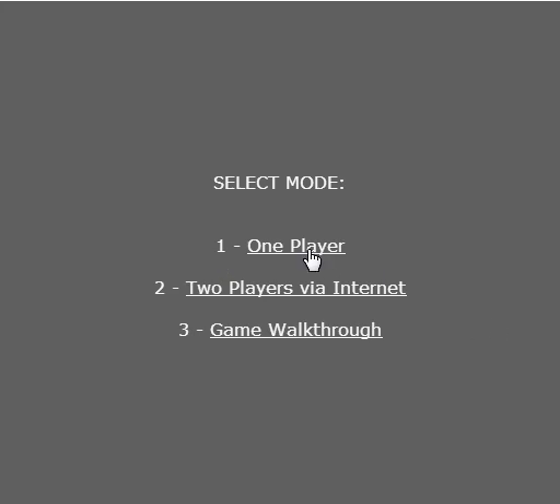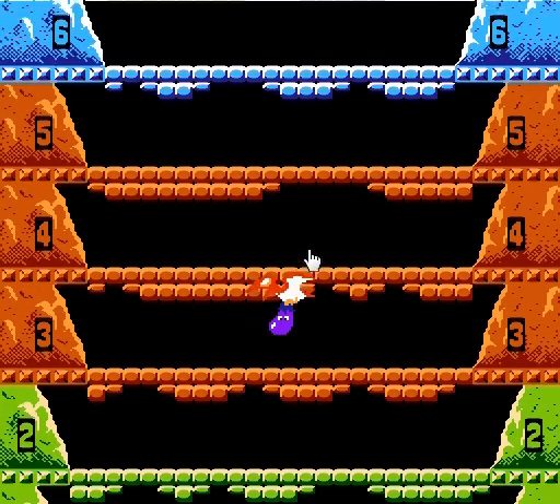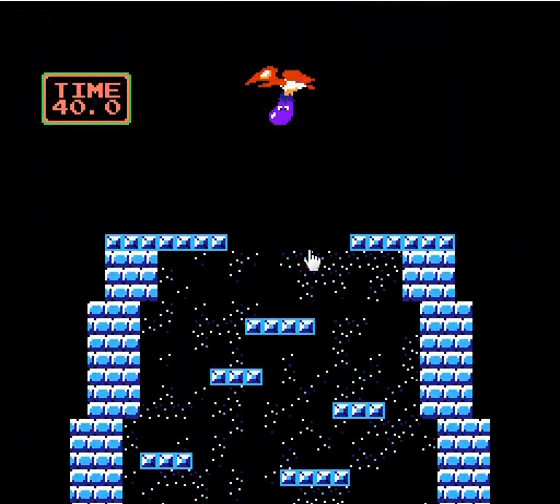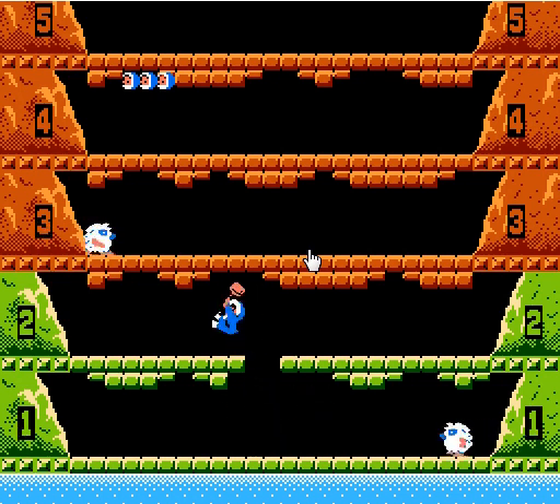Hello guys, MattoTomato here, and welcome back to another Flash game on NESBox.com, and this one is going to be Ice Climber. The base game is to reach the top of the big pyramid — that is how you win. You do that by climbing with your little man at the bottom, breaking through the floors, and making it to the next level.